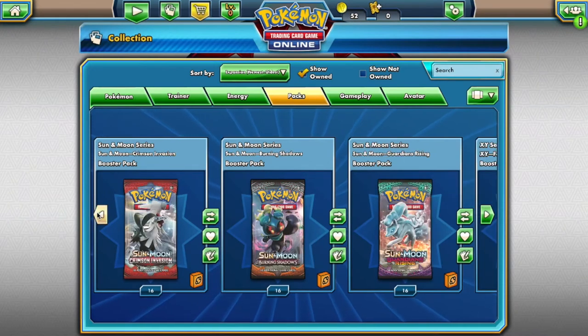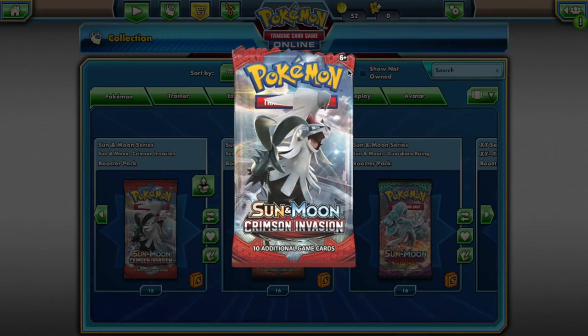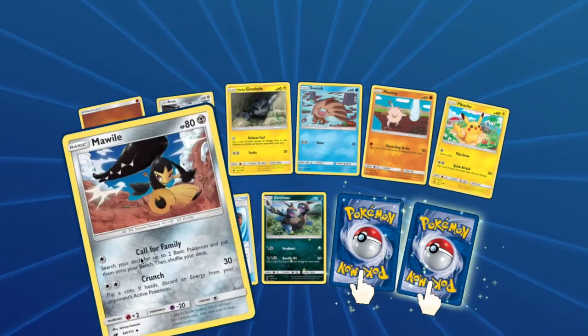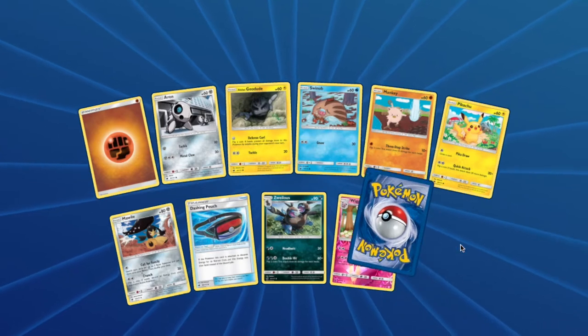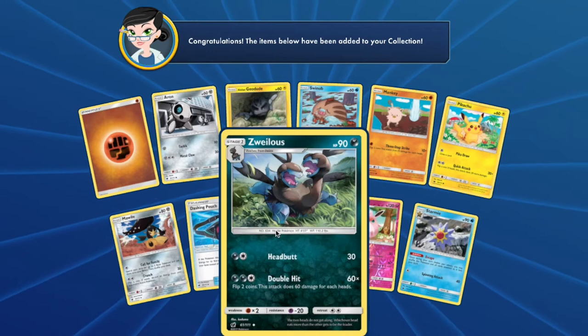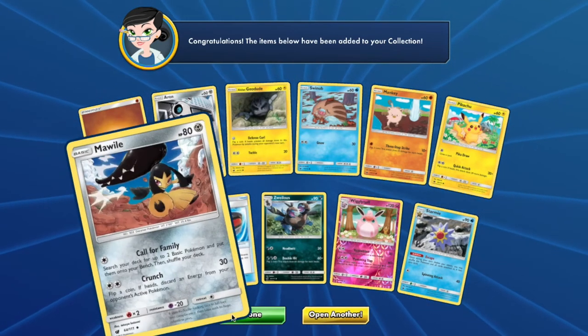Next up is Shohen. For your Crimson Invasion pack you will have access to: Arron, Alolan Geodude, Swinub, Mankey, Pikachu, Mawile — that's a potential Mega Mawile right there — Zweilous, Wigglytuff, and a Starmie. Wow. That's potential removal, potential Hydreigon, and potential Mega Mawile all in the same pack. Pretty dope.